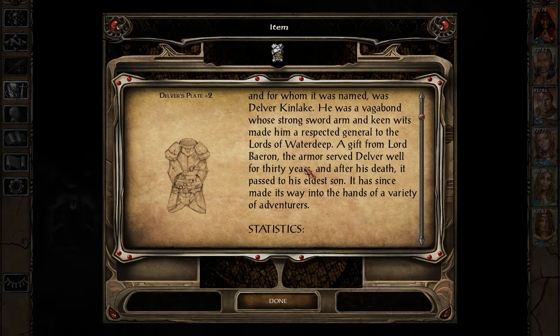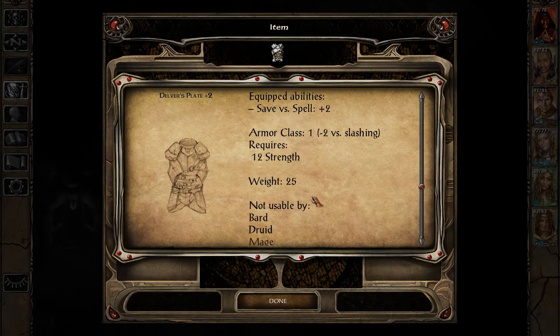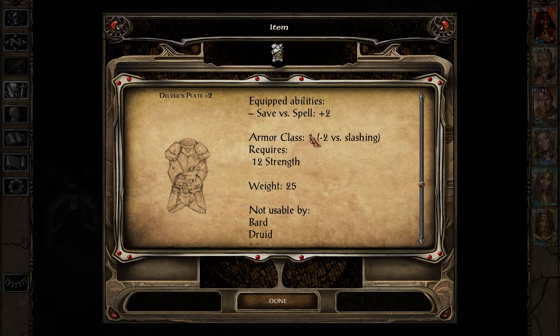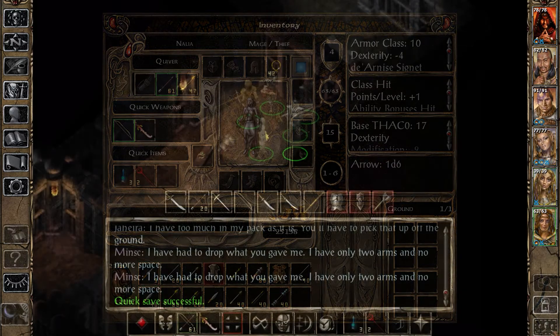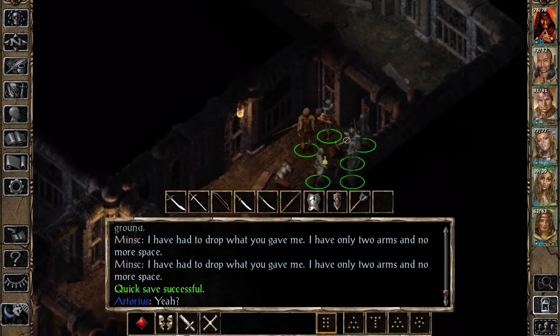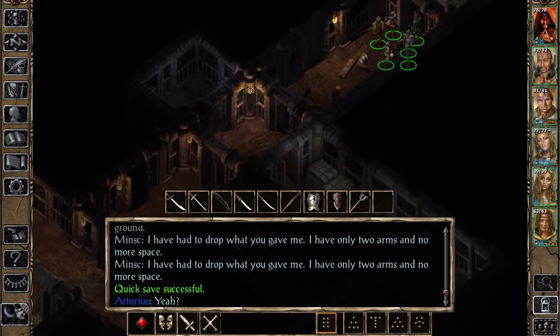'A gift from Lord Bayron, the armor served Delver well for 30 years, and after his death it passed to his eldest son. It has since made its way into the hands of a variety of adventurers.' Save for a +2 spell bonus, otherwise just standard armor - maybe a little bit better since it's plus two. I spent a little bit of time sorting through our inventories, cleaning and consolidating, and now we have a little bit more space to take on more loot.